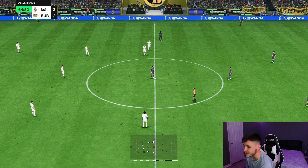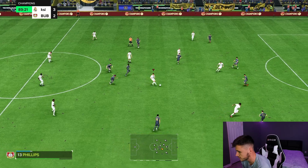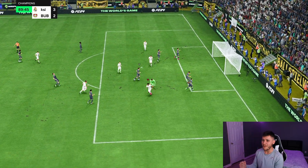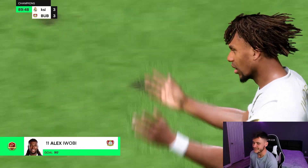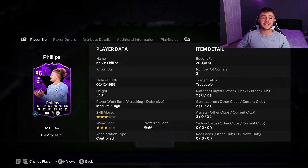3-2 in the 65th minute — we've got time. Phillips plays a good ball into Iwobi, and in the 90th minute Calvin Phillips finds the most important pass of the game. That is us using the new FC Pro promo card for Calvin Phillips in Fut Champions. In those two games we managed to get two goals and three assists with the card from the center mid position.